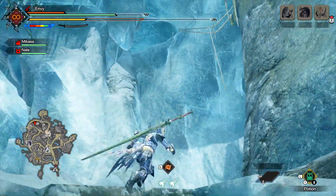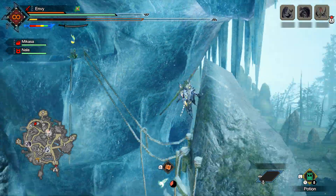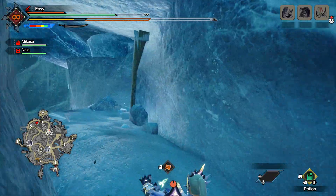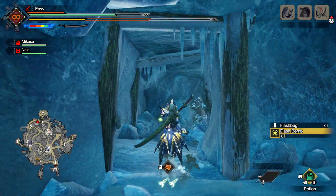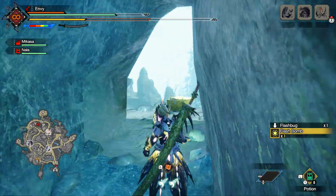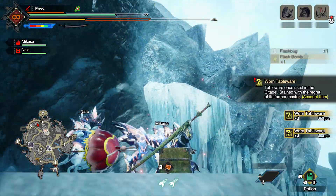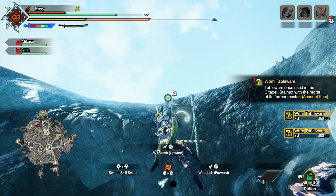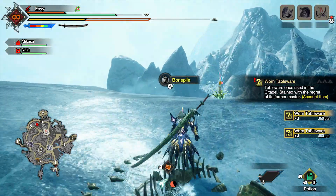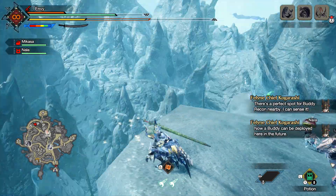You see that entrance up there? That's where we're gonna go. Go this way — just keep on running, basically up there. Keep going; as you can see there's bones and everything, there's a lot to farm around here. And there you have it — that's the second recon point.